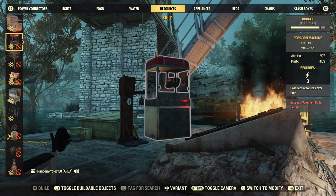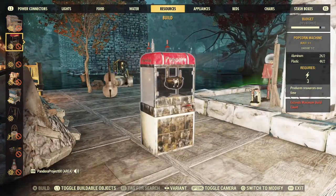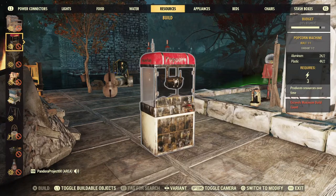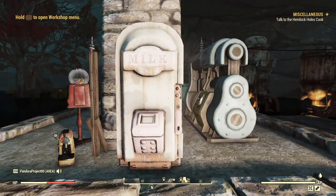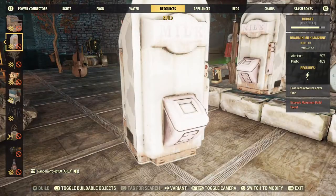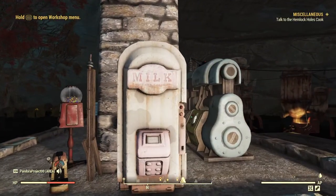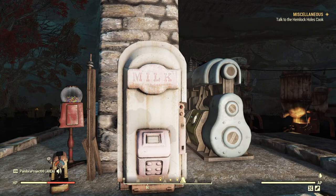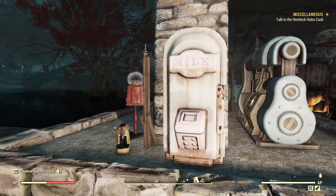I would really like to have both of these items in my camp. If you have a popcorn machine, you're going to have to scrap it — not store it, you're going to have to scrap it before you can build this milk machine. And since it is a resource, you are limited to one per camp. I'm assuming you should be able to build it in a workshop, but again, you will not be able to build the popcorn machine and the Brahma milk machine at the same place.